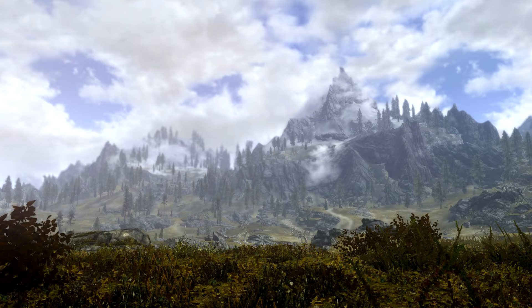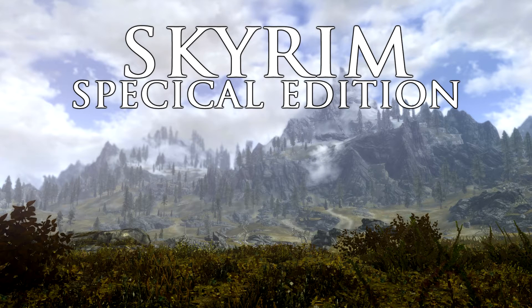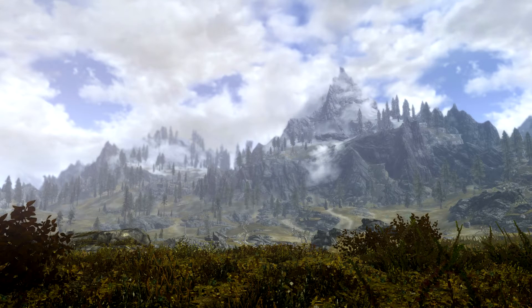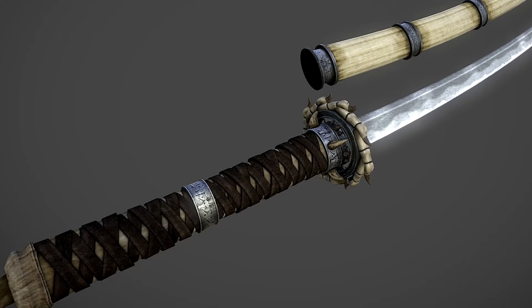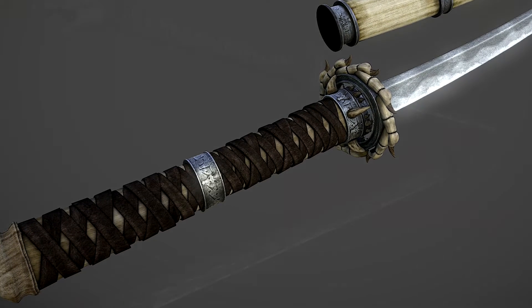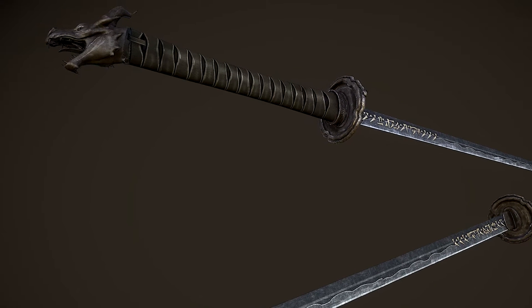Welcome to the Skyrim Special Edition Mod Showcase with me, Che. Today's mod is technically a re-upload and remake of some older mods — this is the Insanity Sorrow Weapons Pack. It's been uploaded by a guy called Kalthrop but with permission from Insanity Sorrow. If you don't know who Insanity Sorrow is, you clearly did not mod your previous Skyrim game, and if you did, you clearly missed out on some huge mods.